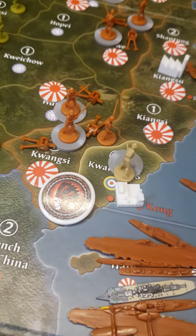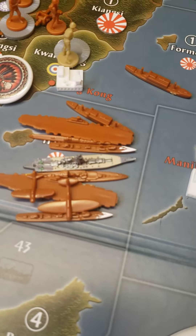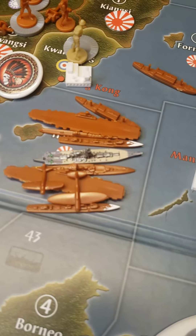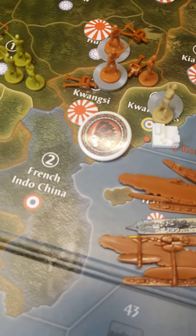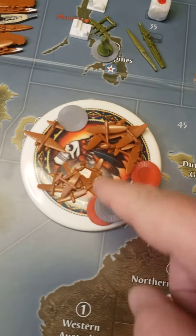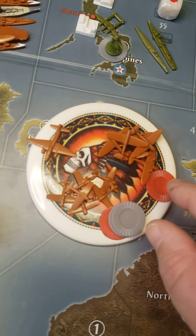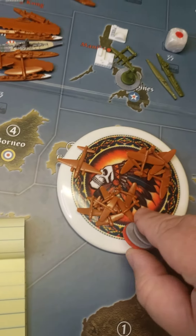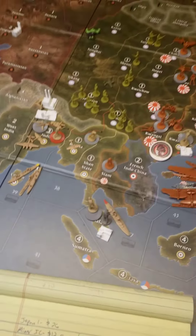Hunan: an artillery and two infantry. Sea zone 36: two destroyers, a cruiser, two carriers, a tactical fighter, a battleship, a transport, and a sub. Quang Si: four infantry, two artillery, and — signified by the chips I'm going to take off — one strat bomber, seven fighters, and five techs, all in Quang Si.